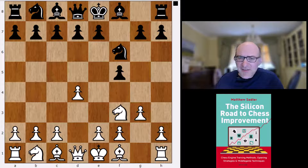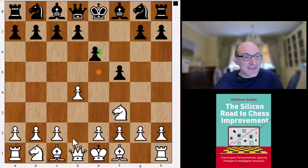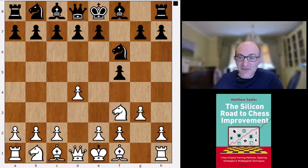One other thing Stockfish liked was knight f3, especially against e6, then bishop f4 — a sort of London system — followed by e3 and c4, but in the end plumping for g3.